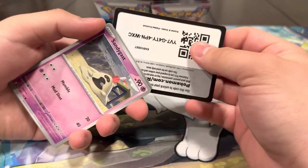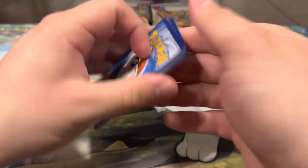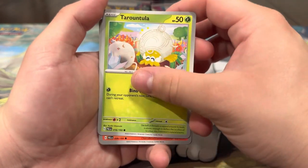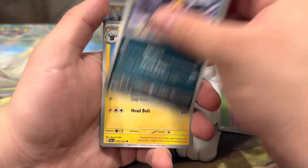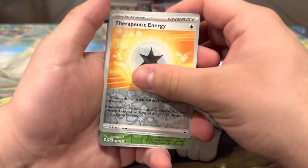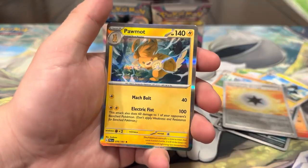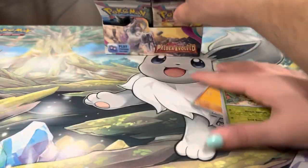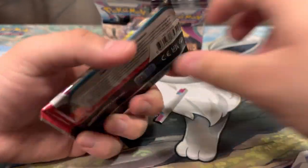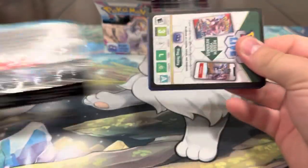I feel like we were hot at first — we got all of the heat in the beginning. It's been a little bit slow. I mean we got a lot of EXs though, can't complain. Energy, Tarantula, Charcadet, Murkrow, Luxio, Mabosstiff, Dolliv, Therapeutic Energy, Sprigatito, and Arboliva. I think we should be due for something soon — hopefully another EX, we've only had two so far.